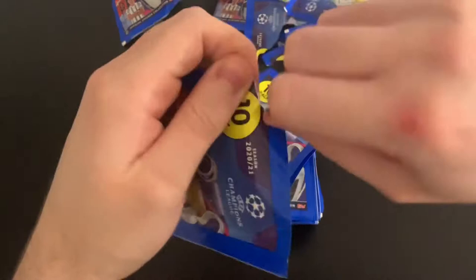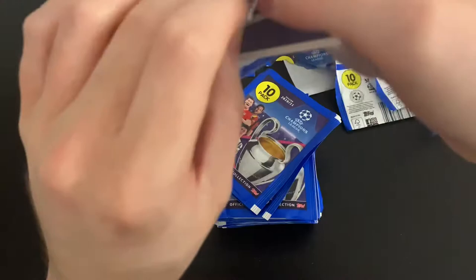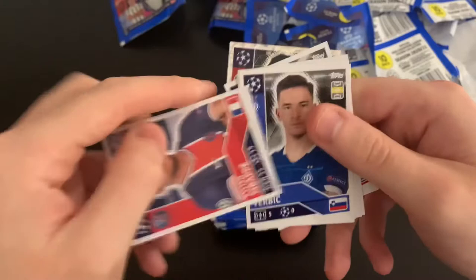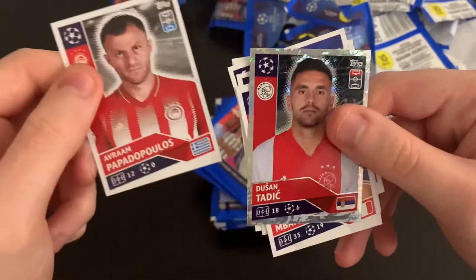These stickers are going to take a lot of sourcing. We've got Zirkzee Rising Star again, Papadopoulos, Tadic, Mbappe, Verbic, Saar, De Jong, Maosa, Wilma Barosz, Adikane — back to Papadopoulos and Tadic.